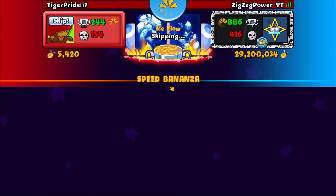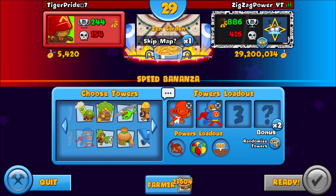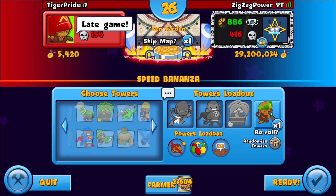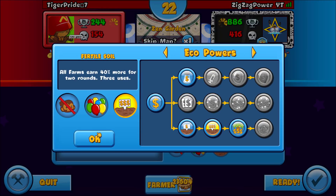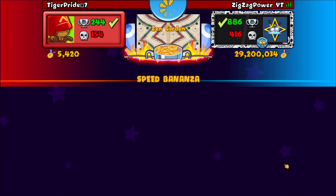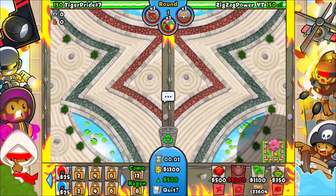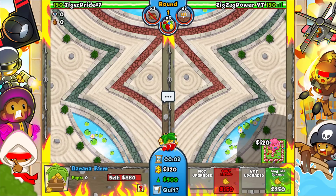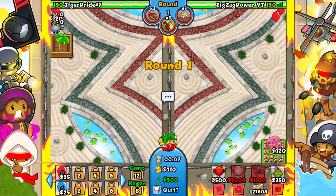We're skipping Space Station. What you want is a short map like Zen Garden — this is a great map for the strategy. I'm going sniper as my fourth tower, with Knockout, Jam-Packed, and Fertile Soil. If you get a fourth tower that can kill off camo, then you're golden.